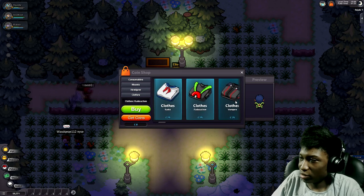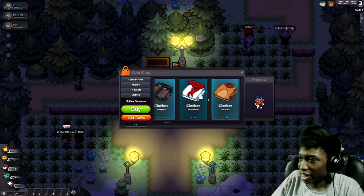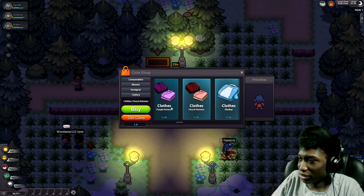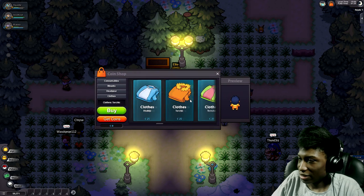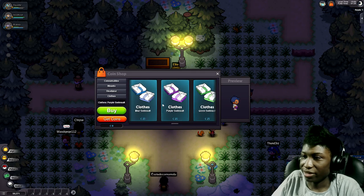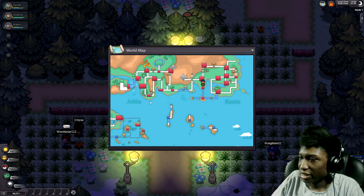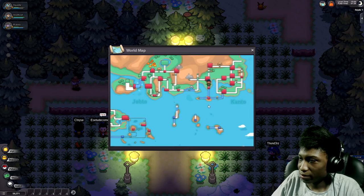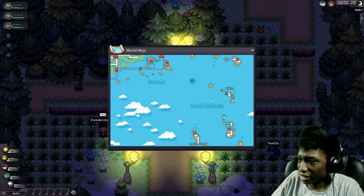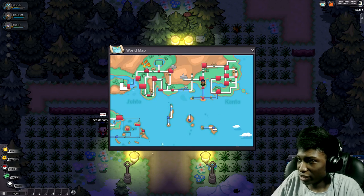You can put on Team Rocket costumes, vampire costume, what looks like a snowman or chef costume, kimono, Turk chick outfit, Team Magma — that's pretty much all the costumes. They have different regions as well: Johto, Kanto, and Hoenn, I believe, and the islands down here. That's pretty much all they have right now.